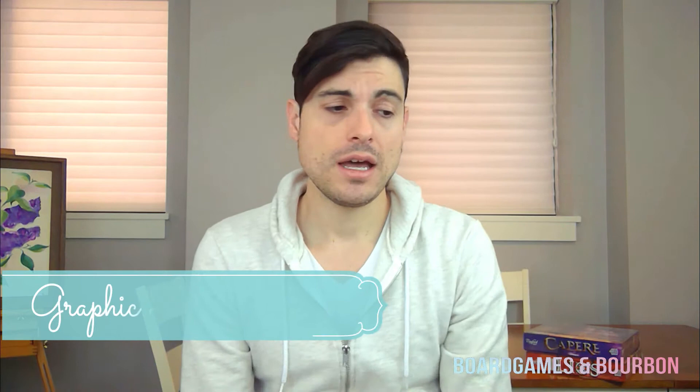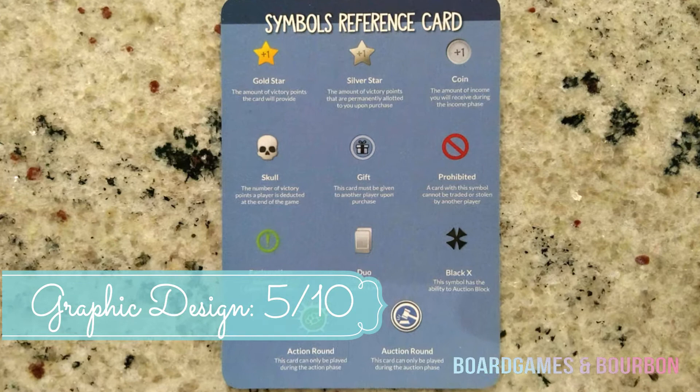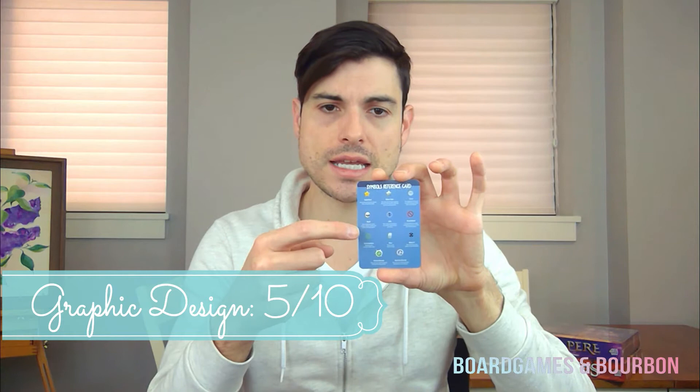The graphic design is 5 out of 10. Although you can argue that it's legible, I would also argue that the print on these cards is not thick enough to be seen easily. I have perfect vision. This is the player reference card and there are three lines of text here, and my fingernail covers it. Also the text is suspect, and I'll talk about that in a second.